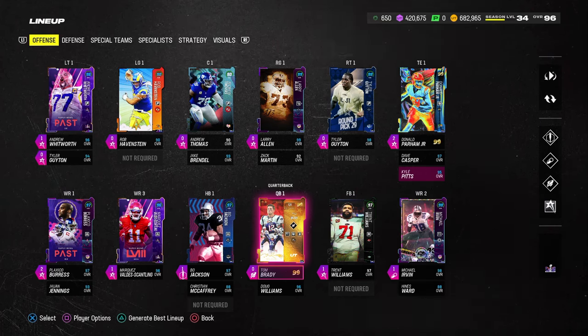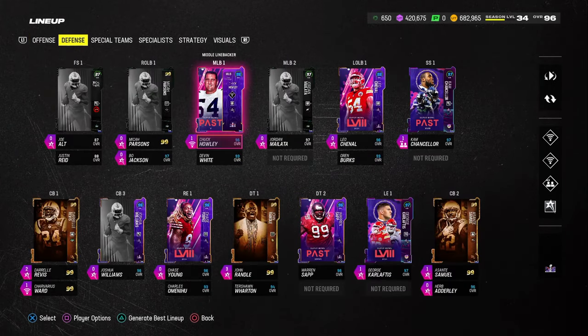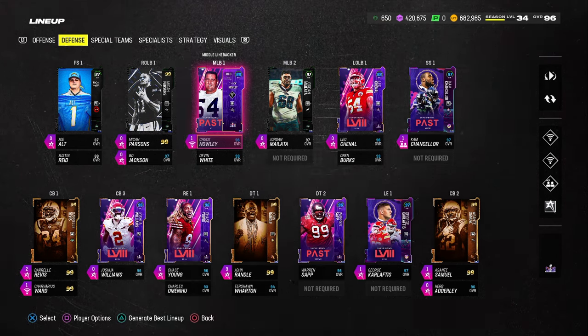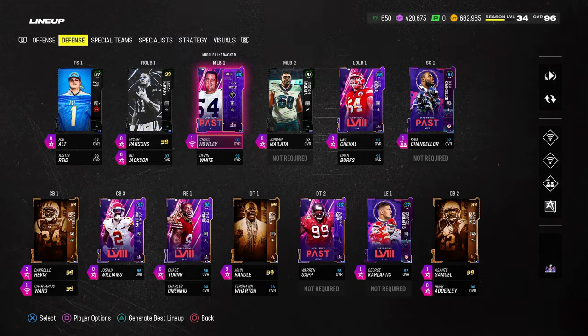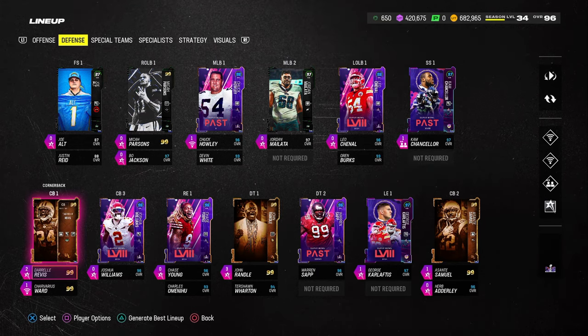I'm going to be breaking down a 3-3-5 Wide or 3-3-Cub defensive ebook for you. I wanted to first start out with my MUT team and explain why this is valuable, because to run this defense the way we're recommending it, it is important to have a couple of cards. If you're playing regs, you can run this defense without everything I'm talking about — I'd advise using either the Chiefs or the Bills. But let's get into the roster setup and construction here.